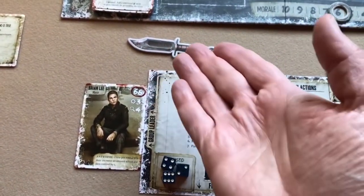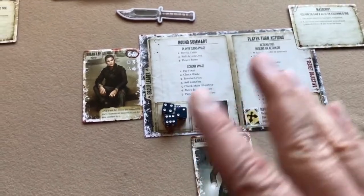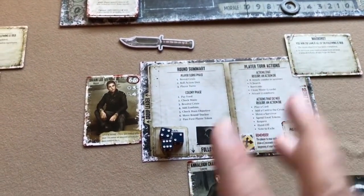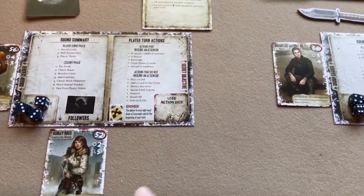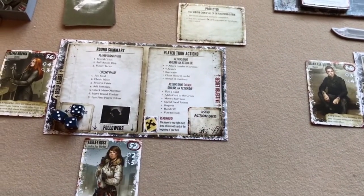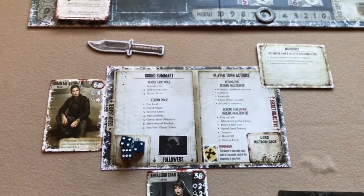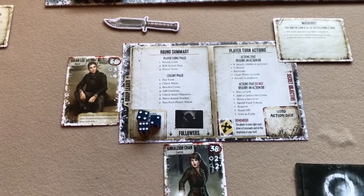After rolling action dice, player turns begin with the first player — whoever has the first player token. That player takes all the actions they want or can take, then play passes left. Once the last player has taken their turn, the Player Turns phase ends and we move to the Colony phase. Let's now discuss the different actions a player can take.